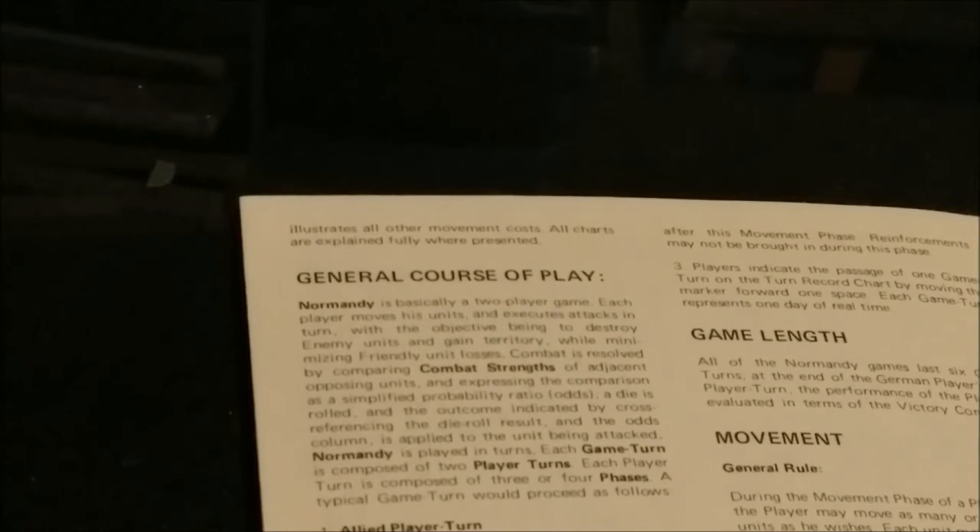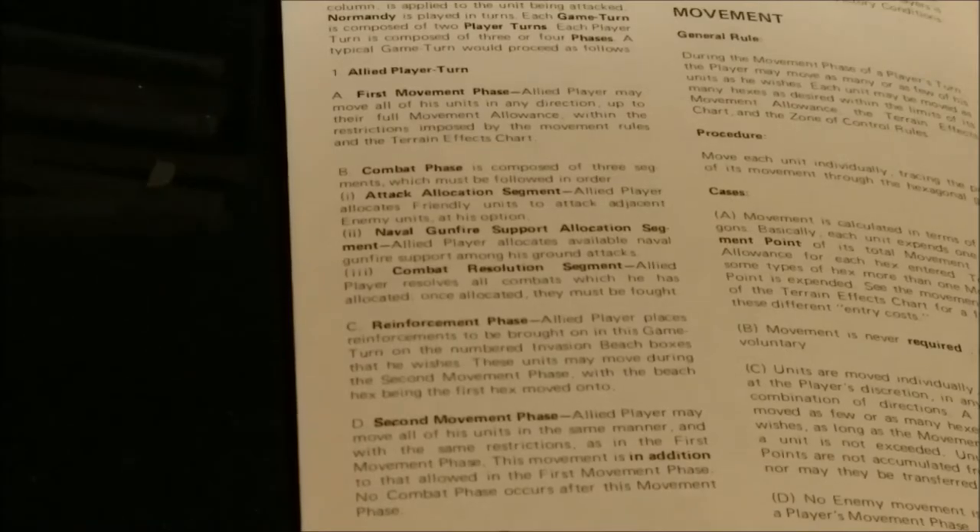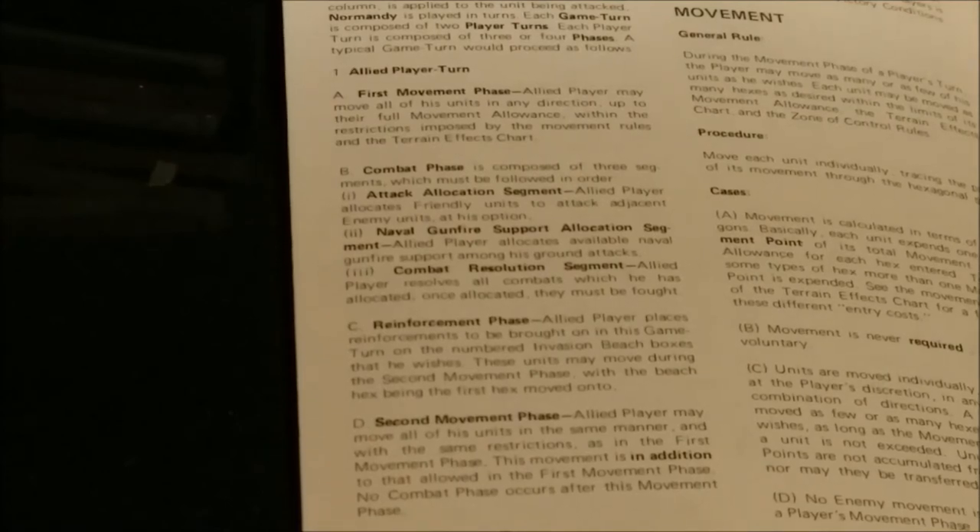Normandy is played in turns. Each game turn is composed of two player turns, and each player turn is composed of three or four phases. A typical game turn proceeds as follows. The Allied player turn begins with the first movement phase: the Allied player may move all of his units in any direction up to their full movement allowance, within the restrictions imposed by the movement rules and the terrain effects chart. Then we have the Allied player combat phase, composed of three segments which must be followed in order.